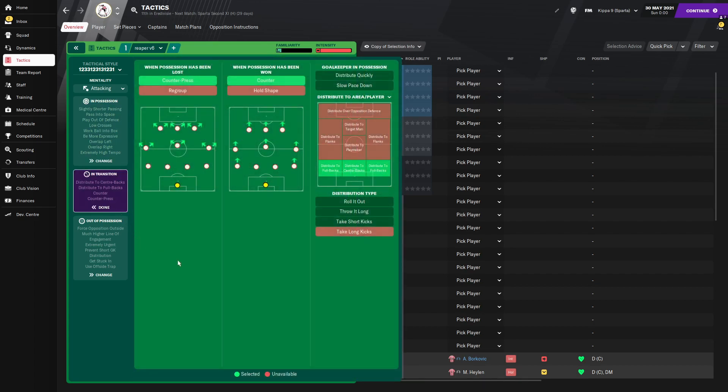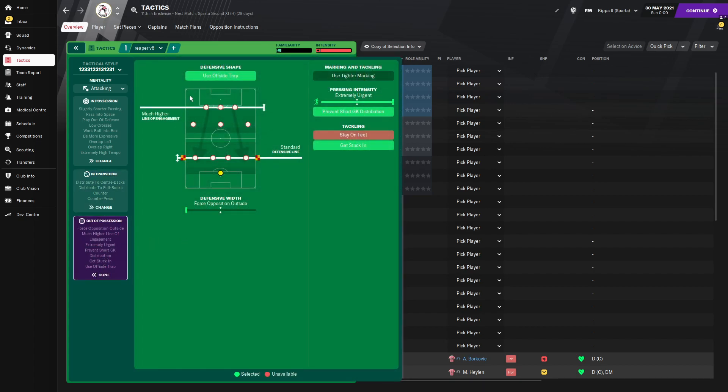We'll be using low crosses, working the ball into the box and asking the players to be more expressive. In transition, we're asking the players to counter-press and counter, which is the standard for most tactics on Football Manager at the moment, probably because of how good gegenpressing compression is. We'll be asking the goalkeeper to distribute across the back line to the full backs and centre backs. Out of possession, we'll be using the offside trap of a much higher line of engagement and a standard defensive line, asking the players to force the opposition out wide.